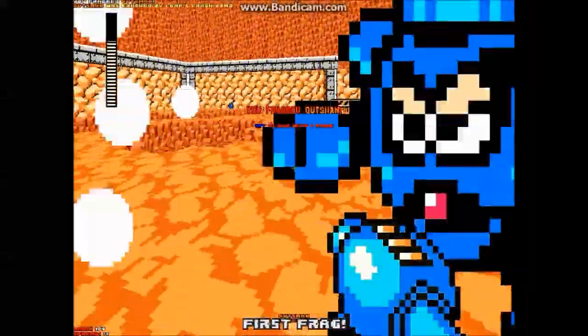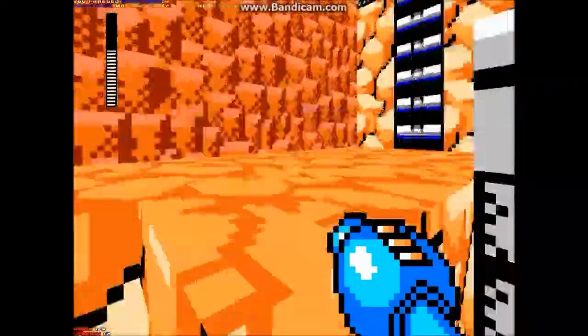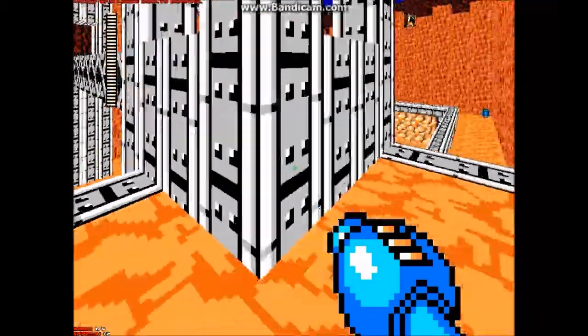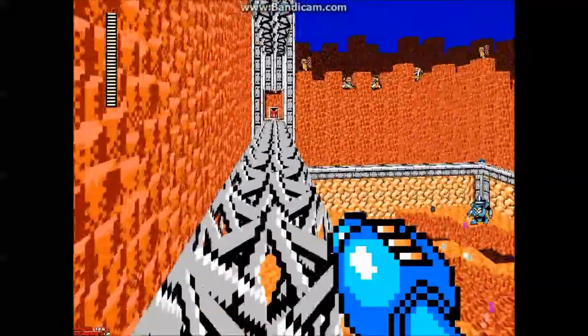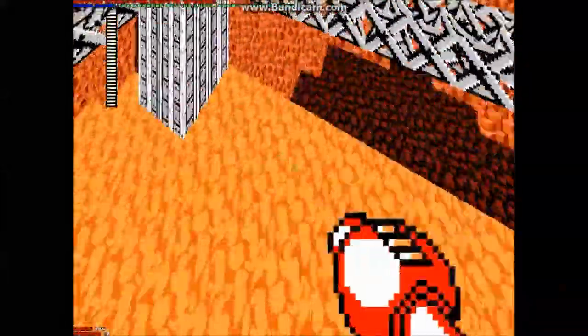The map got a small update in version 4 where it had a better background on the outer areas, which I'll point out in a little bit. But right now I'm just trying to hunt down the Super Adapter, which is one of the hidden items in this stage along with the Drill Bomb, but Drill Bomb's not really well hidden.